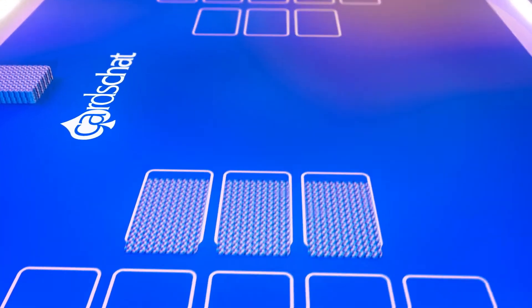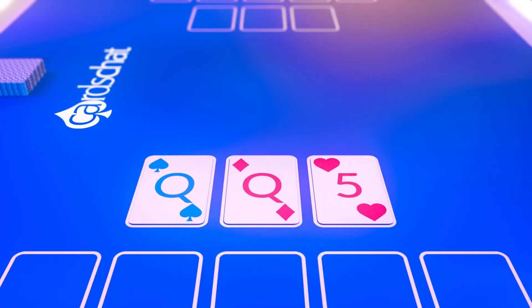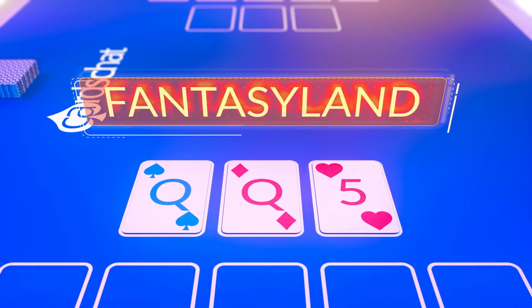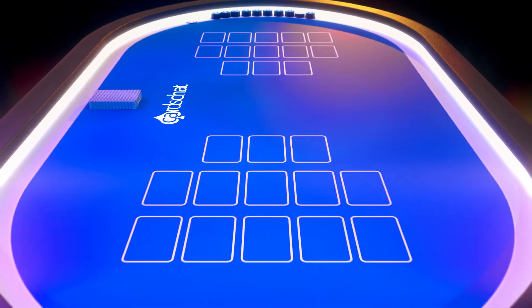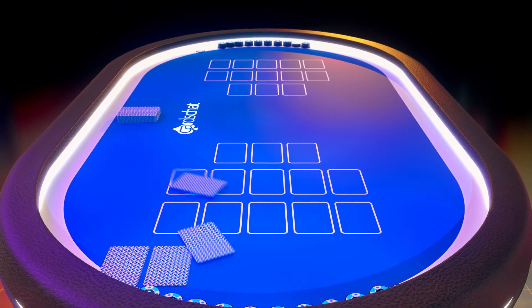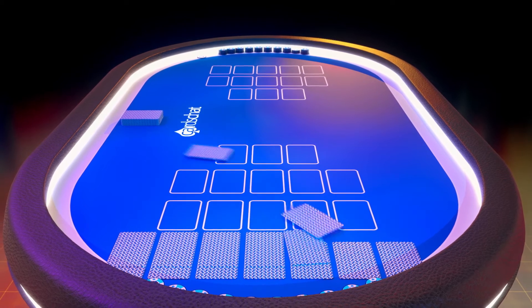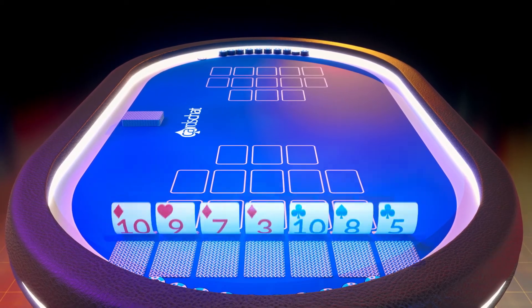Finally, a couple of things to note. If you can make a pair of queens or better in the front hand without fouling, you'll go to what's called Fantasyland. This means on the next deal, you'll receive fourteen cards at once and be able to place your three poker hands face down, discarding one card, before your opponent can even take their first turn.